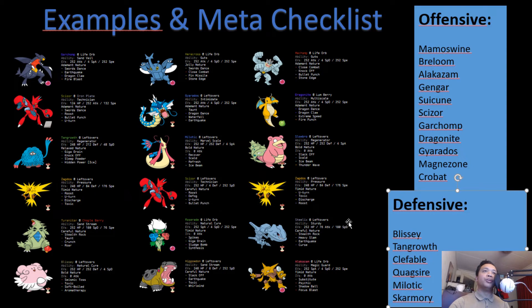Now let's check the third team with the checklist. For Mamoswine: if Machamp is at full health, Close Combat knocks it out; Dragonite can use Extreme Speed, which is faster than Ice Shard; and Slowbro completely walls Mamoswine — no matter what it does, Earthquake is easily tanked, Icicle Crash does nothing, and Slowbro can fire off Scalds. Steelix can potentially live a hit and use Heavy Slam or Earthquake. For Breloom: Dragonite resists Mach Punch and can knock it out with Fire Punch; Machamp also knocks it out.